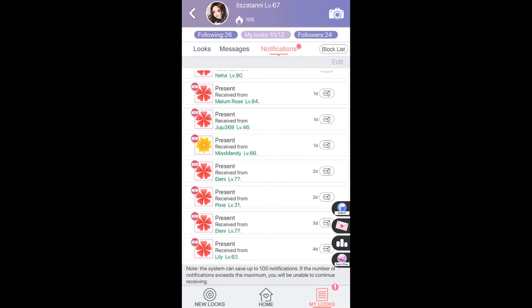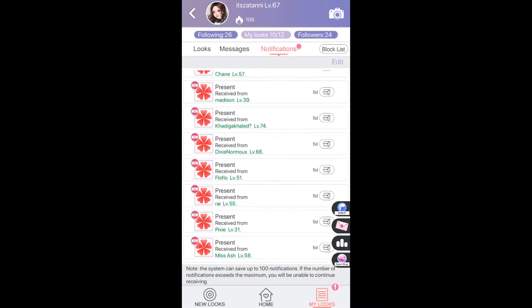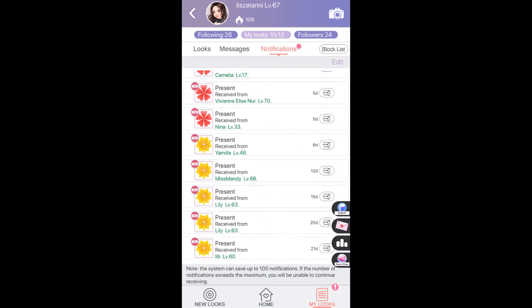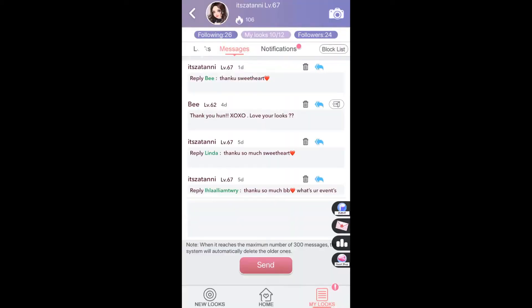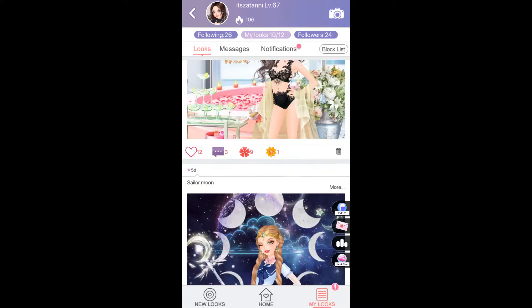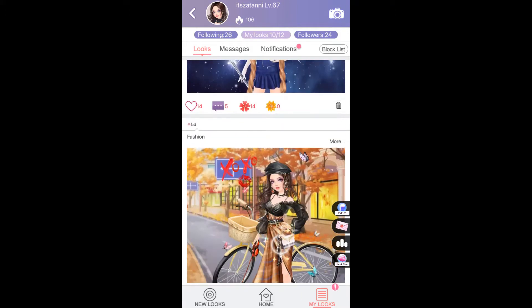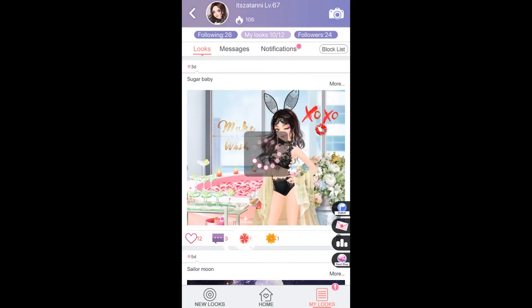In the notification section you'll see a lot of players will send you red flowers. Your popularity score is affected by flowers sent by other players. So if you post a look in the lookbook, other players can give you flowers there.